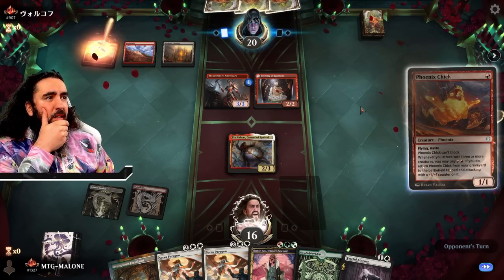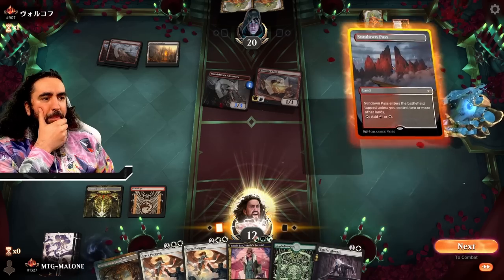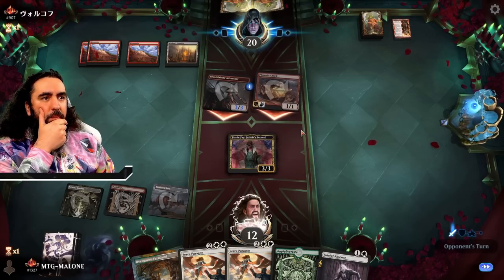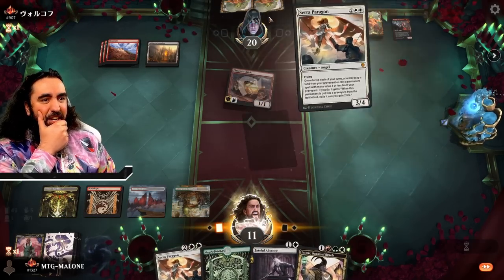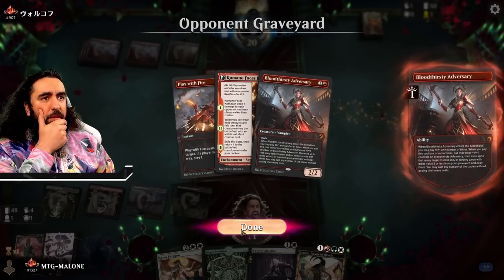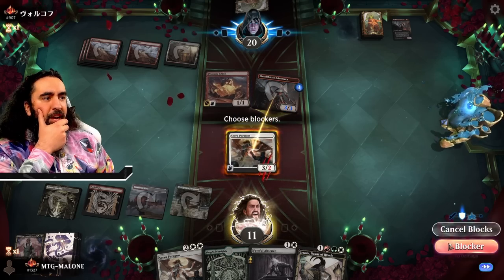Let's tickle some spells out of their hands, shall we? If they have a lightning strike, go ahead and use it! Phoenix Chick and a Lightning Strike — alright, I will still be blocking here. Getting rid of this is still fine. Here's the Jinny Fae! Next turn we bring down Serra Paragon and then we're forever geared. They're attacking with everything — whatever! You can do that, my friend. Do you think they have the Stroke of Flame? I don't think they do!